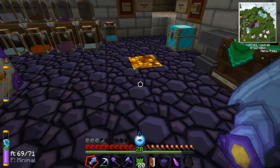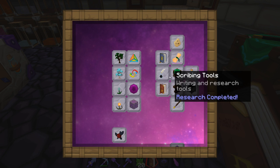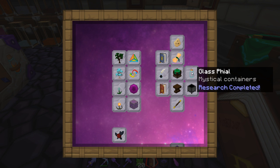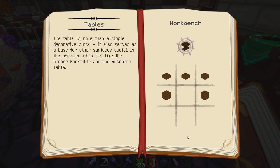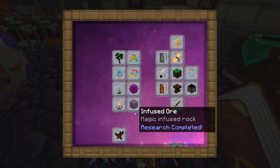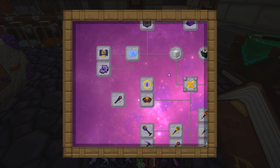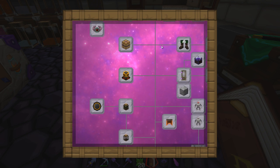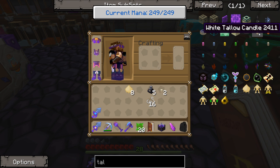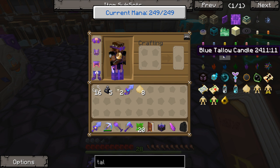There are regular tallow candles right there, and I've never really seen this in the Thaumonomicon, but I could be wrong. I could have missed this somewhere in here. Let's see — scribing tools, arcane work table, glass, file, crucible tables. Aspects of magic — aura, silverwood trees, shimmerleaf, flux, infused ore. I don't know where this would be if it was in here, and I don't see the recipe anywhere. So here they are, the tallow candles, but clicking on them and pressing R, nothing's happening. There are different color candles; I'm just not sure how to obtain those.